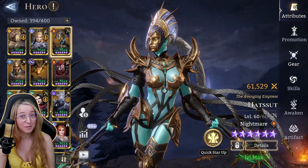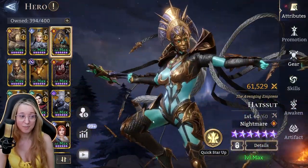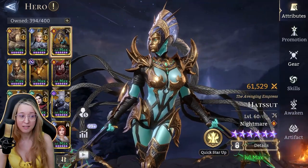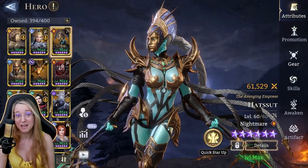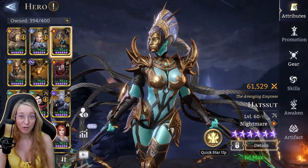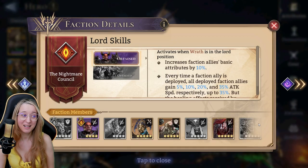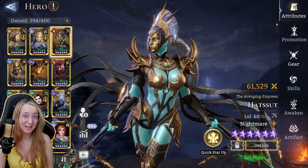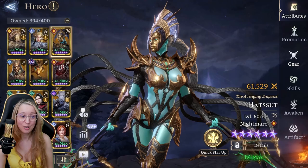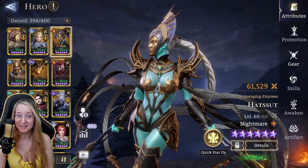Even somewhere like Guild Boss, where you think you need different team synergy and might say she does AoE so we don't want that — well, if she's one of your best damage dealers with some of your best gear, you're probably going to find her performing pretty well there. Plus she has the Nightmare Faction, which is really good for Guild Boss, so the extra boost from Wrath or Torador is definitely not a bad thing.